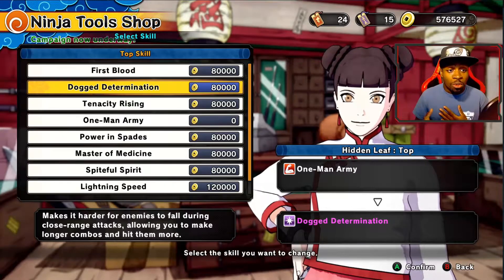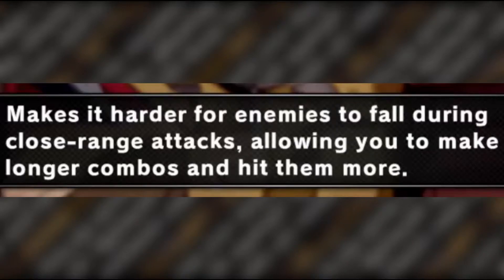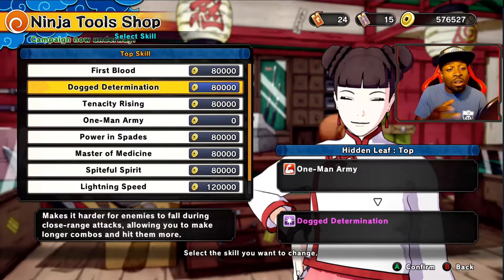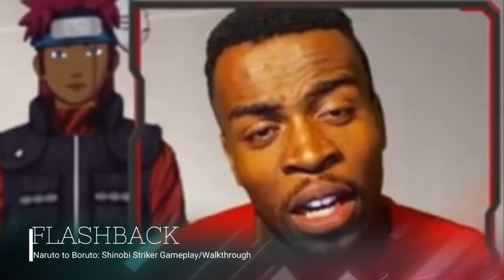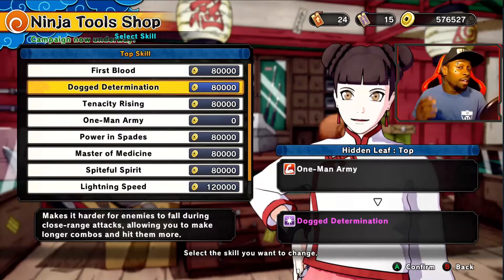For our first one, what I believe to be the most used amongst veteran fighters is Dog Determination. This is for the top half. Dog Determination makes it harder for enemies to fall during close-range combat, allowing you to make more combos and hit them for a longer period of time. You could be doing a combo lasting five, six, seven hits, and if you have them in the air, Dog Determination makes it so they don't fall out of your combo for longer, allowing you to get eight, nine, ten hits off and do more damage. This is really good for the attack class — their main goal is smash-mouth fighting.